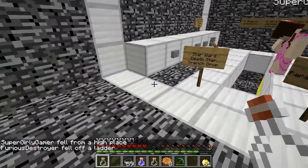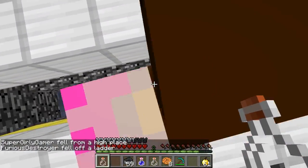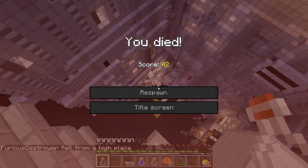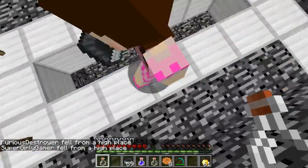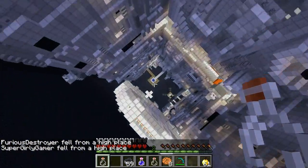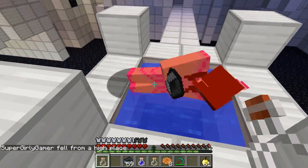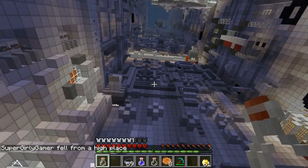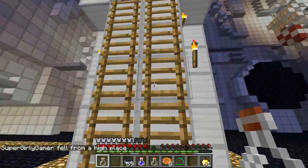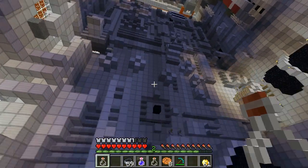I almost landed — oh my god, I thought of something fun to try. I'm going to land on the ladder. Oh, do it! You just elbowed me! Sorry! I was injured by Jen. Land on the ladder! Oh my god, I did it! I did it, Jen! How did you do that? You gotta give me a little bit of credit on that one. Alright, this is an easy one. You got this!